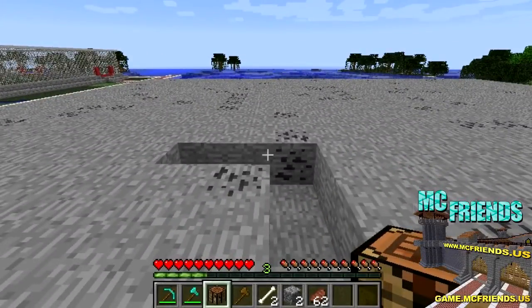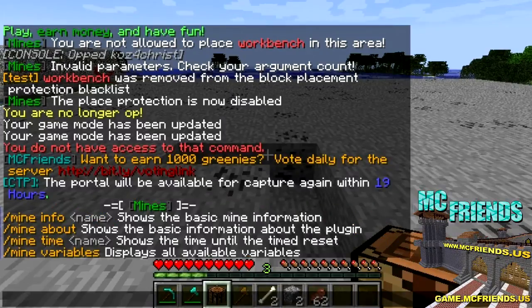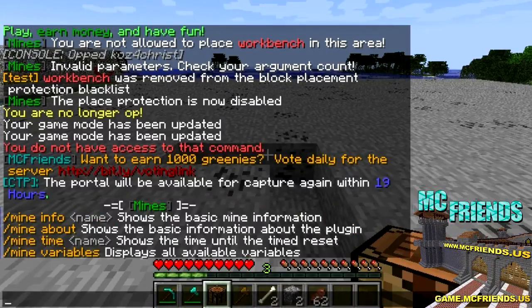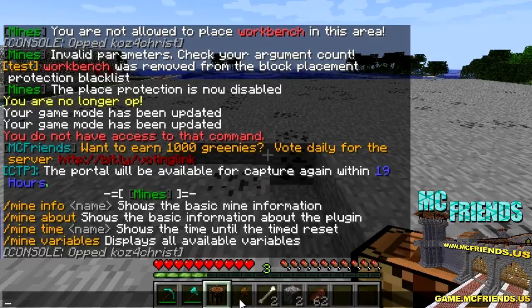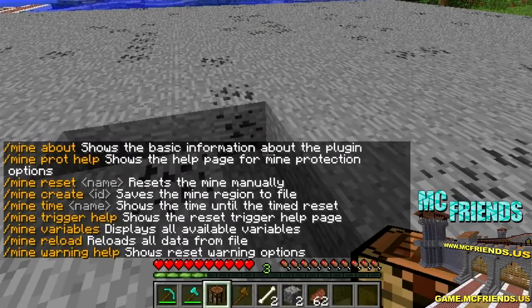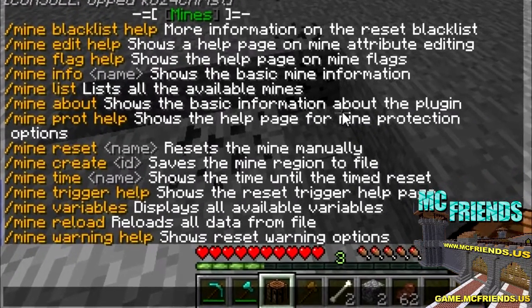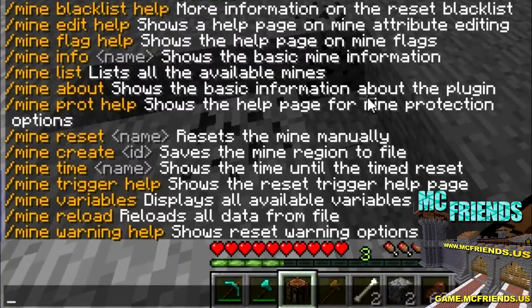So what we're gonna do — I need to op myself real quick. There we go. Now that I've opped myself I can go into the mine. There is a blacklist help command but I found that does nothing.